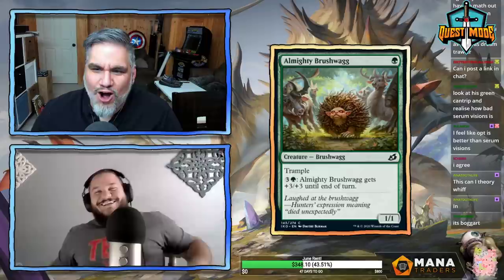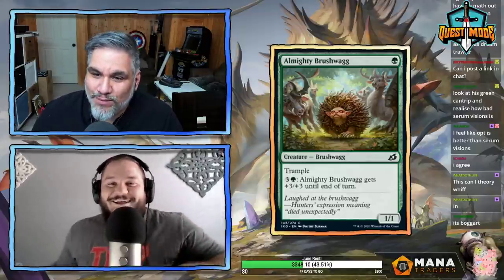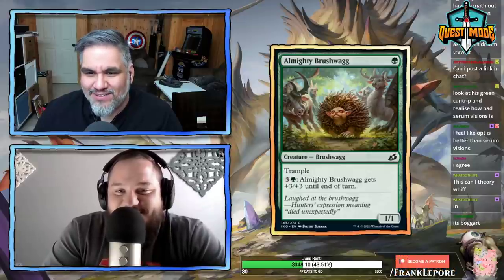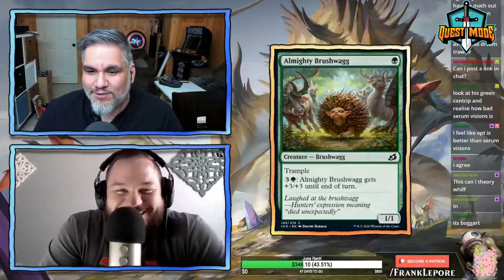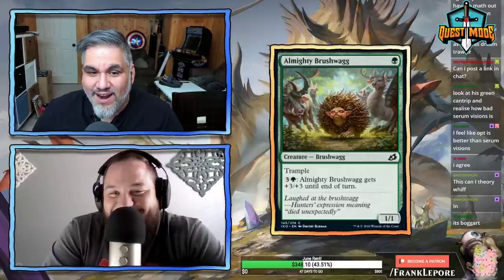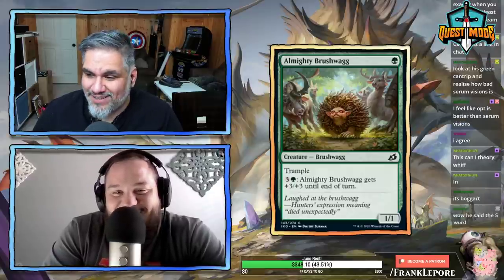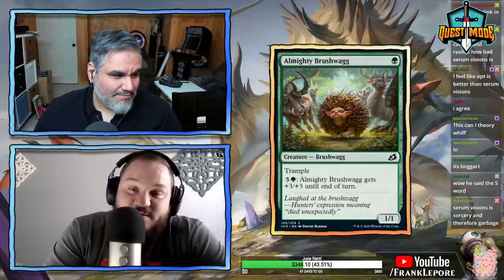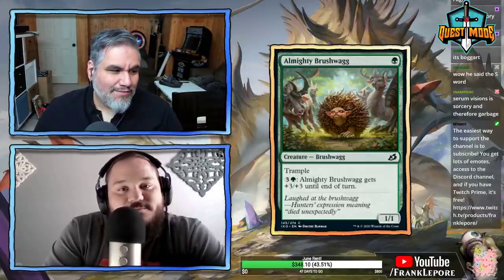Almighty Brushwag — one mana 1/1 with trample. Gets +3/+3 for four mana. Love it but not enough to put on the list. It's good to mutate onto since it's a one-mana 1/1 with trample.